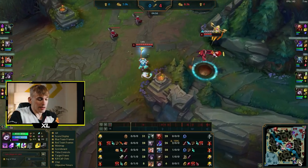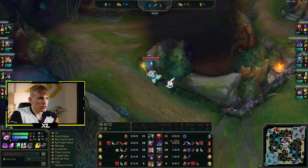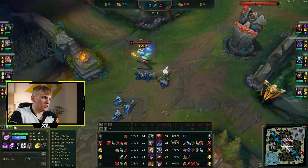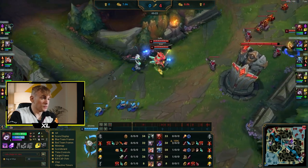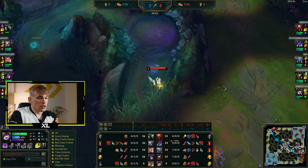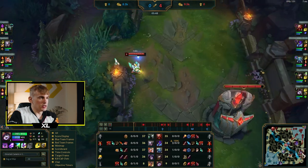We pushed the bot lane and when Kog'Maw recalled, I moved to mid because my Fizz recalled as well — I just froze his lane. It's good sometimes to help your mid laner so he can collect more farm. But you always need to be on point with your AD carry because the most important thing is to just get through the early game.